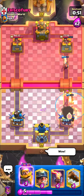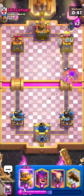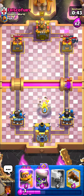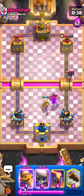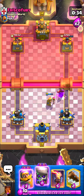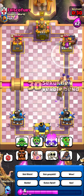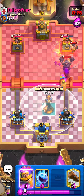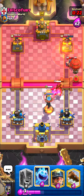This guy's running such a weird deck — mega knight, balloon, executioner, mini pekka, valkyrie. I'm going to mother witch to turn this valkyrie into a piggy, and I don't want to waste my evil knight. He goes executioner, I go knight — I accidentally played my evolution skeletons instead, but anyway we baited out his mega knight.